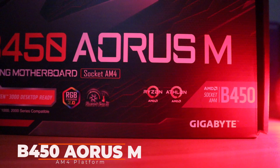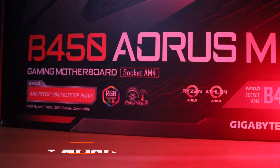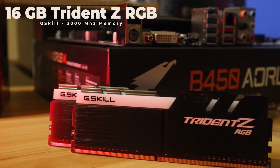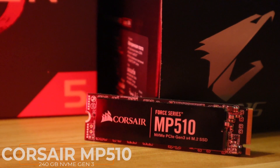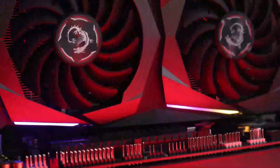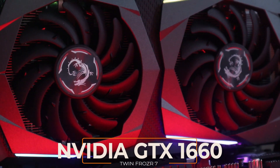On our test bench today, we'll have the brand new B450 Aorus M from Gigabyte, 16 GB of G-Skill Trident Z RGB 3000 MHz RAM. For our boot drive, we'll be using the Corsair MP510 240 GB NVMe Express Drive. And for our graphics card, we'll be using the GTX 1660 from MSI.